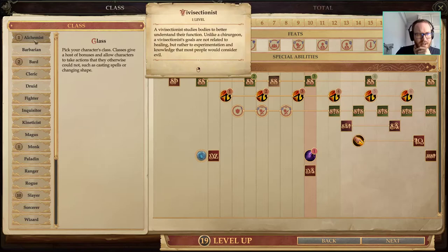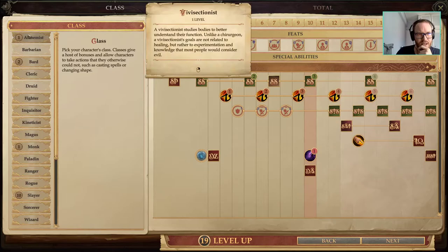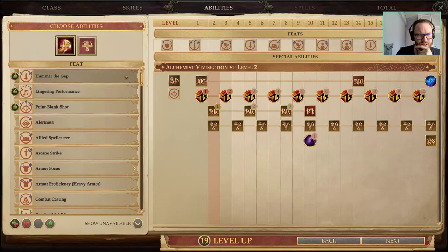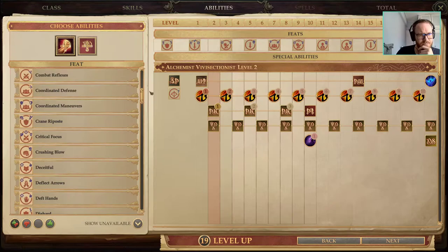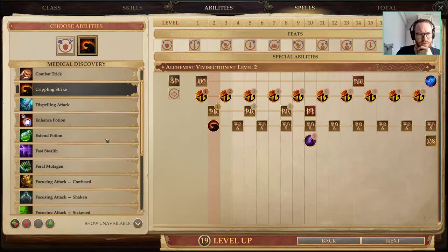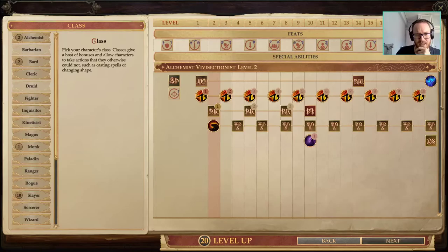Here we could go into Alchemist for the extra feats — I think we'll go for 3 extra Alchemist levels. That gives us extra feats, extends our Mutagen making it less annoying, and we get 1 extra Sneak Attack die. So we can go for Crane Riposte here, and then Crippling Strike. This is why we needed 10 levels of Slayer before taking Alchemist levels — to qualify for Enhanced Talents. Crippling Strike is a really nice ability, though it comes a little late to matter much.